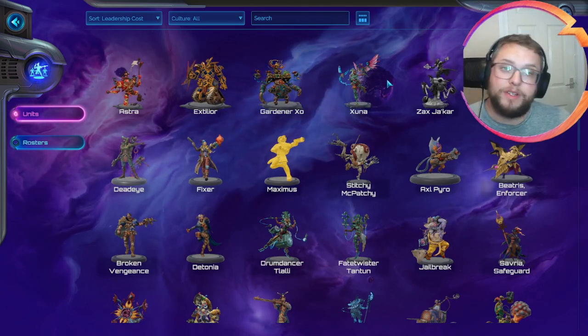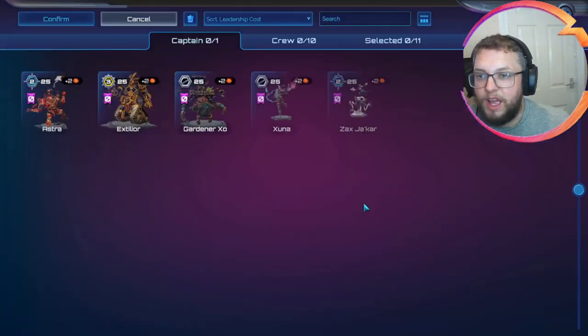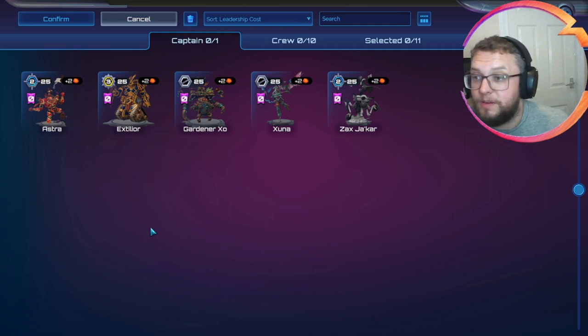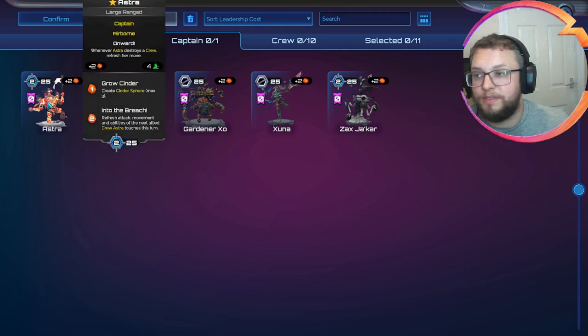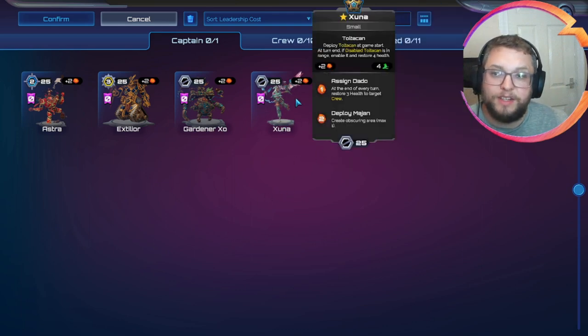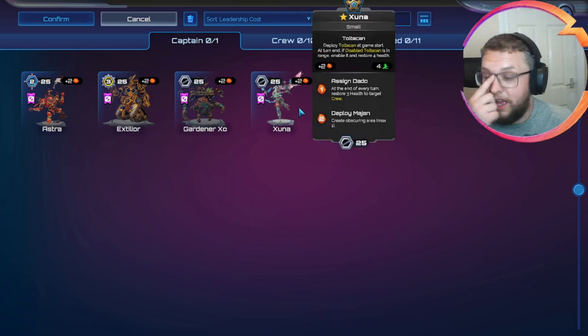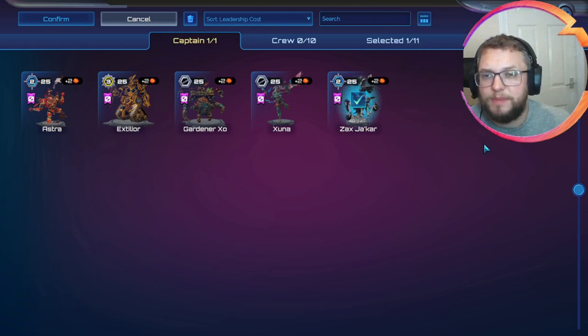So the first thing I want to do is look at the captains. We need to create a new roster and pick who we want our captain to be. I know that Astra is very strong but Astra is likely to be getting a rework in the near future, so we're going to look at doing something different. I'm leaning towards Zuna or Zax — two of my favourite captains. I love the control style of Zuna, but I also love the movement and move-blocking, the manipulation of the battlefield from Zax, so I'm going to go with a Zax list.